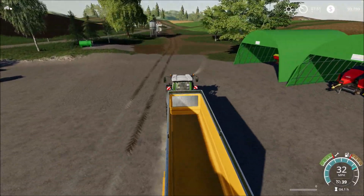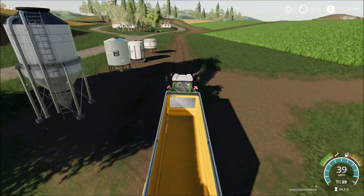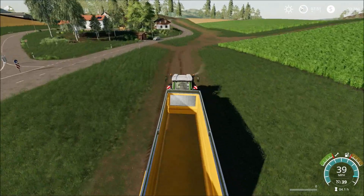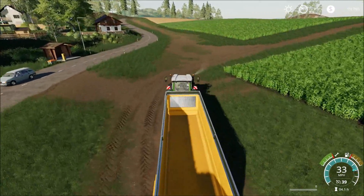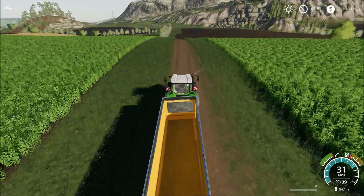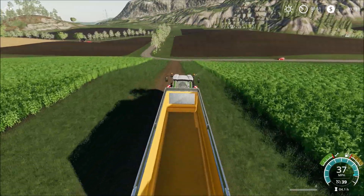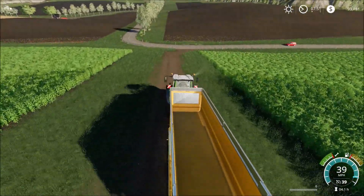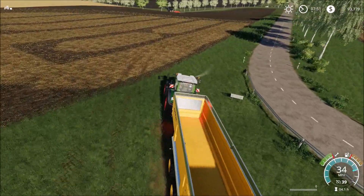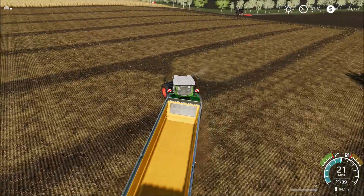Some of the fields have not gone to gold yet — I got one that's halfway, which is just totally weird. The helper's working on field nine right now, but there's a problem with field nine. We're probably going to sell it — it takes a ridiculous amount of time to harvest and reseed compared to field ten right beside it, which goes real fast. It's because of that angled bit, so we'll probably sell field nine.